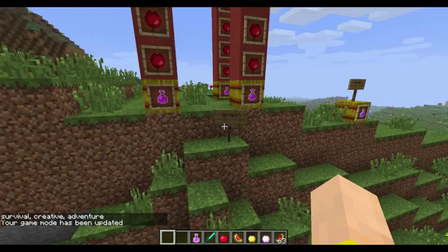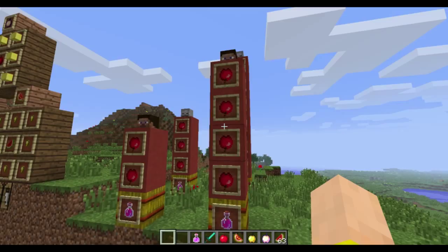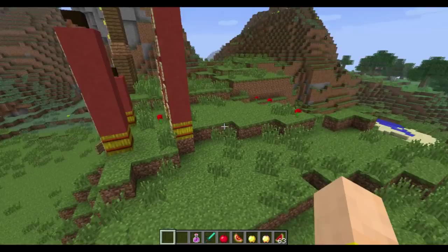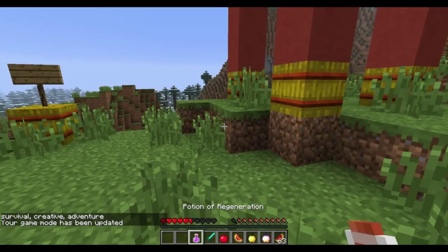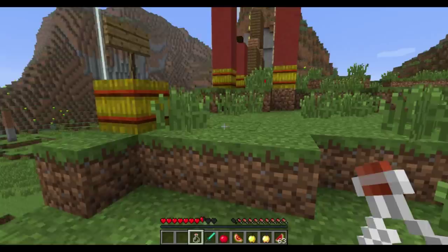There's a 33% nerf on potions of healing. The normal potion of healing will heal two hearts, and the second level will heal four hearts. They used to heal three hearts for the first and six hearts for the second. The potion of regeneration is also 50% slower in speed. If I drink this, you can see it regenerates quite a bit slower — so if you're relying on it to fight a wither or save yourself from cave spiders, it's going to be a little tougher.